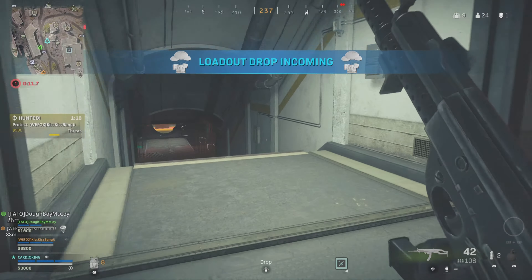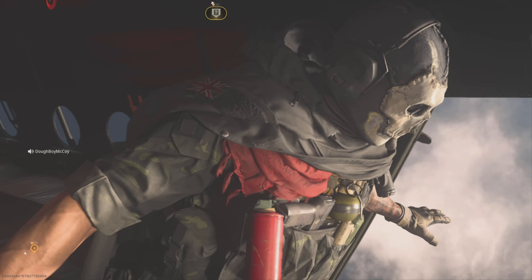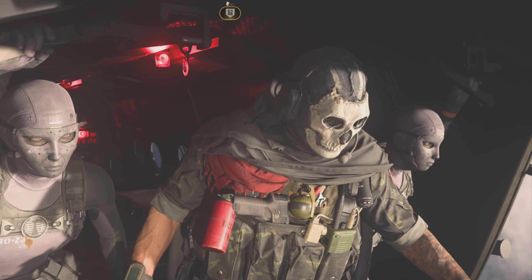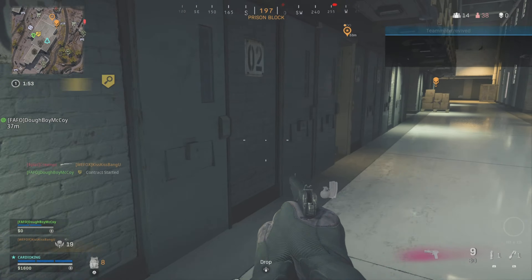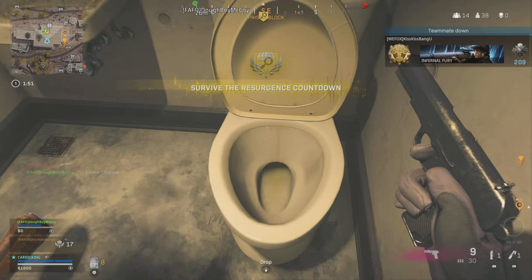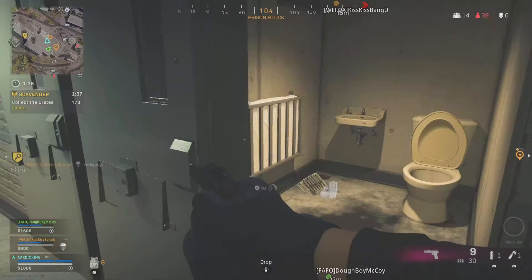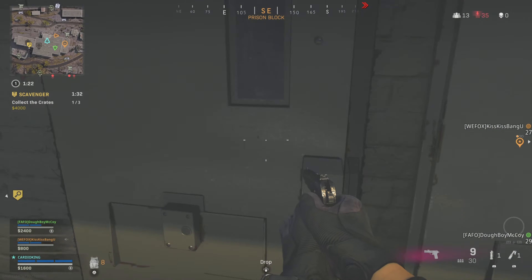What's up everybody, Cardio King here. We now have another way to get into any bunker on Rebirth Island by getting the code. You basically land in the cells at prison — there's six remotes in each of the cells on the toilets. You gotta find them, click square on them, then run over to the phone in the middle of the room and answer it. It gives you a code for the bunkers.